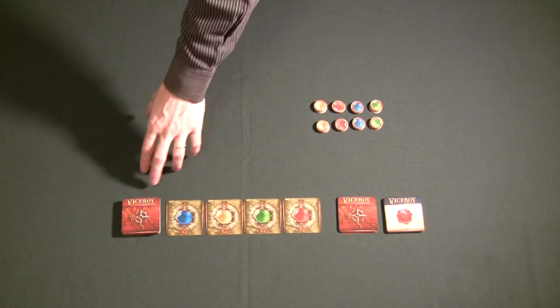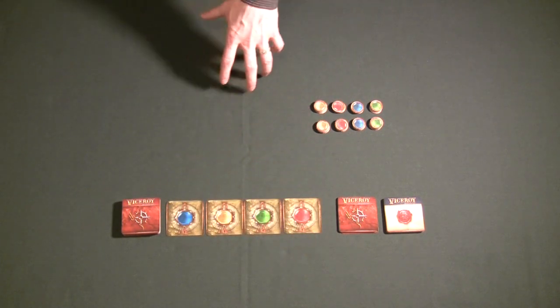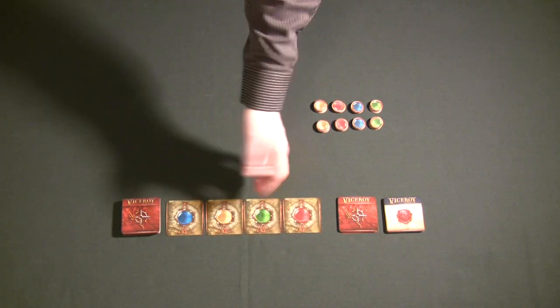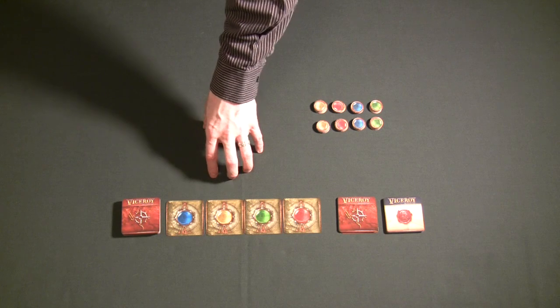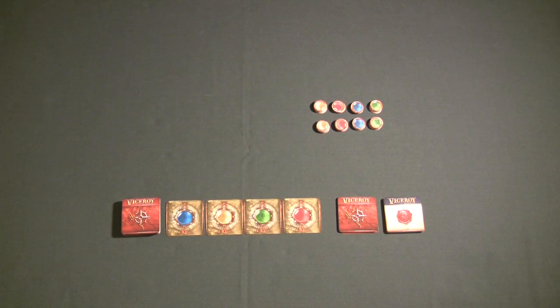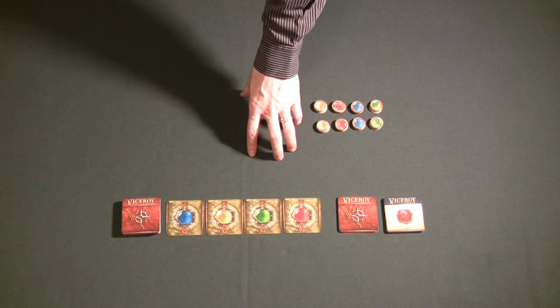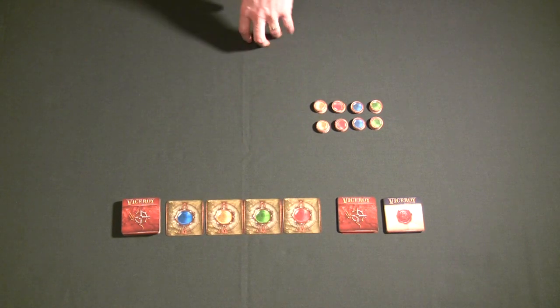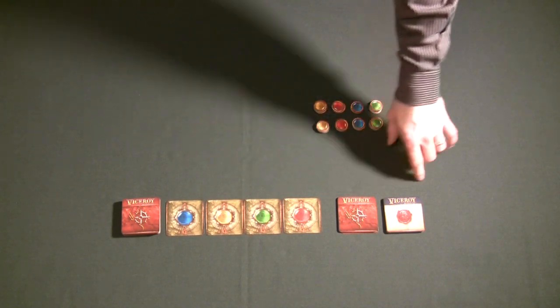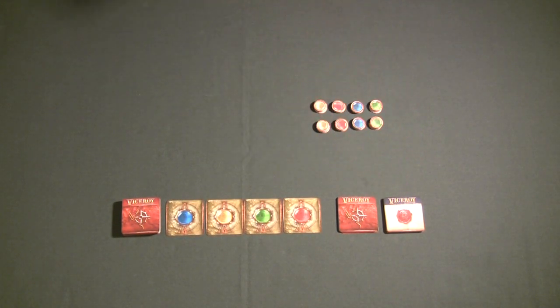There are exactly 48 cards in the large deck at all times to guarantee the game is played over 12 rounds, because at the start of every round you draw four cards for the auction, and four into 48 is 12 full rounds. If you start taking cards out of here you'll mess up the flow of the game. Once the small stack and law deck are empty, those character card abilities no longer give you benefits.